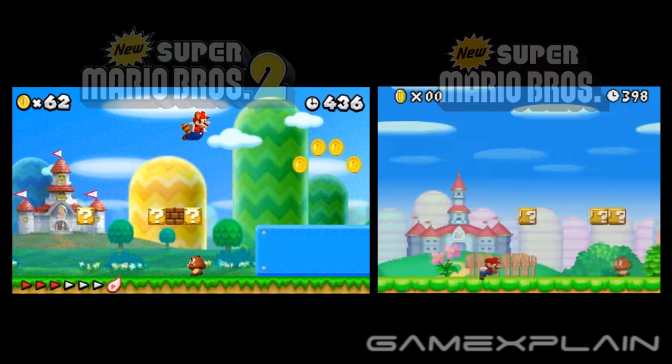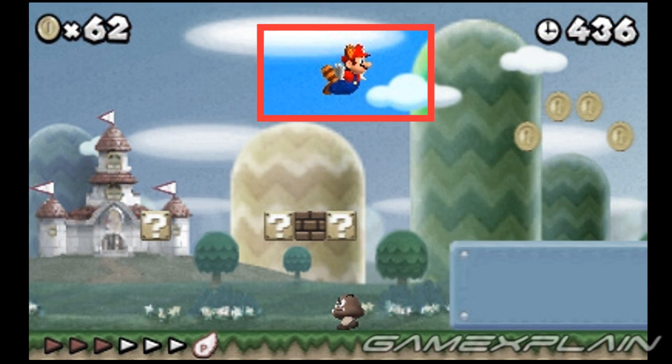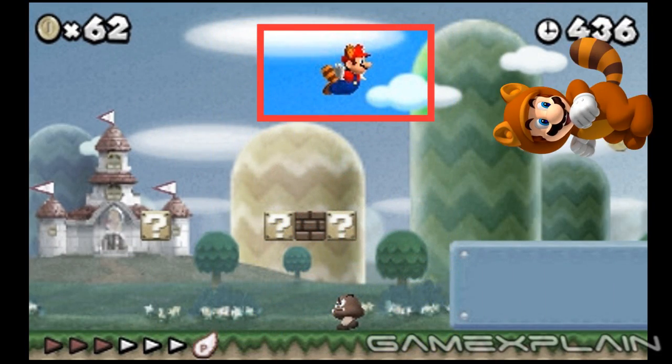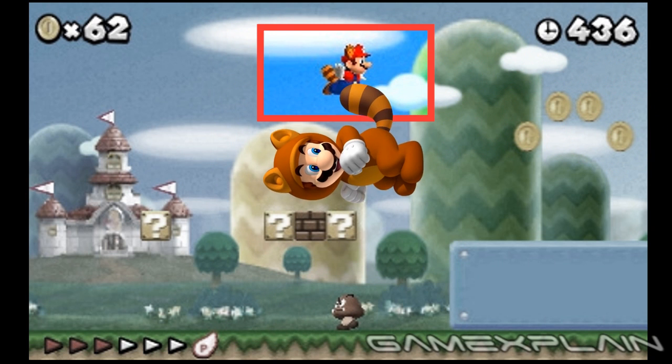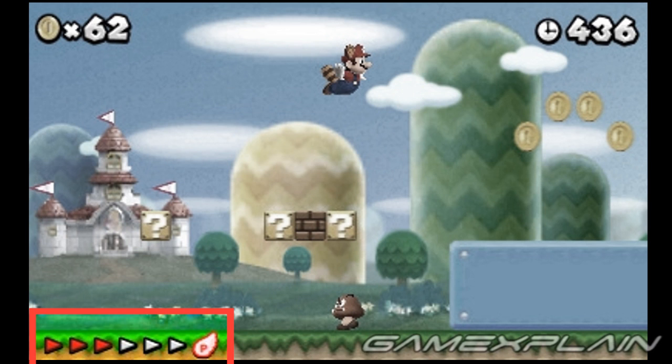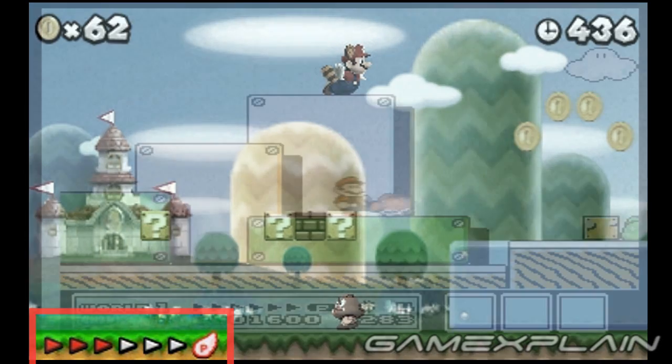But it's what's different that's more interesting. You probably don't need us to notice that Raccoon Mario is back, which is the first time this power-up has been seen since Super Mario Bros. 3, way back in 1990. And no, the non-flying raccoon suit in Super Mario 3D Land doesn't count. And we know he isn't just posing because of this little baby right here — the P-meter. For you younger viewers, here's how it worked in Mario 3.